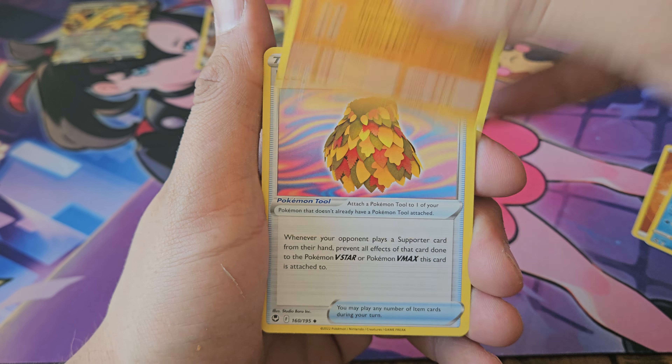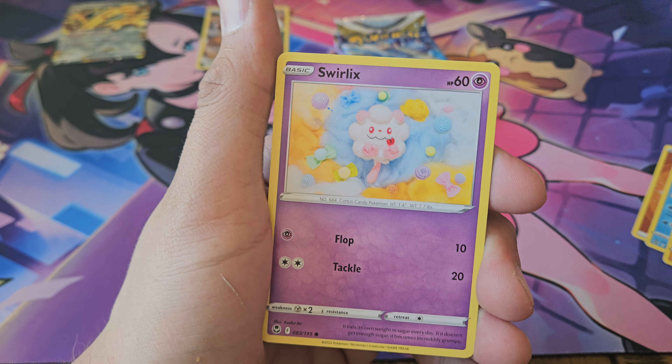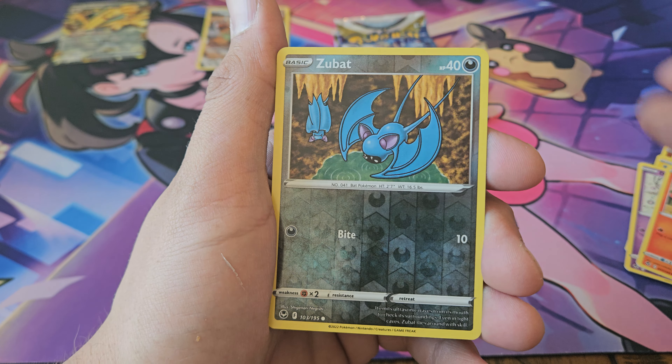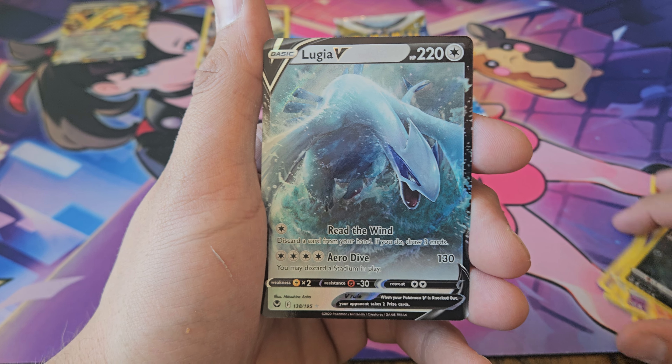I got Stone Turner, Swablu, Swirlix, Rotom, Dreepy, Vulpix, Zubat, and Lugia V.